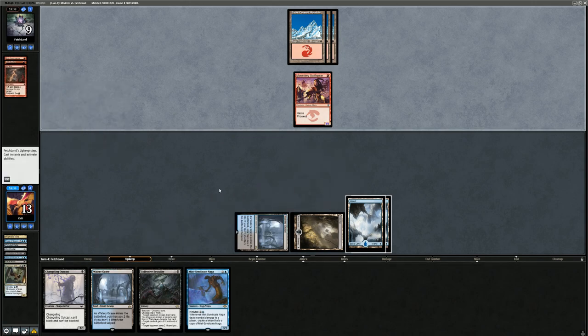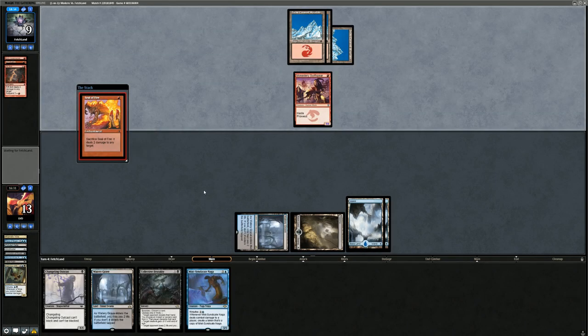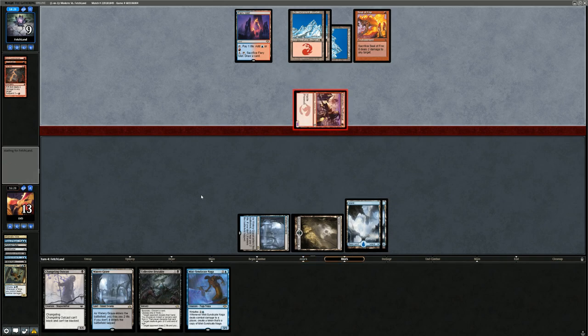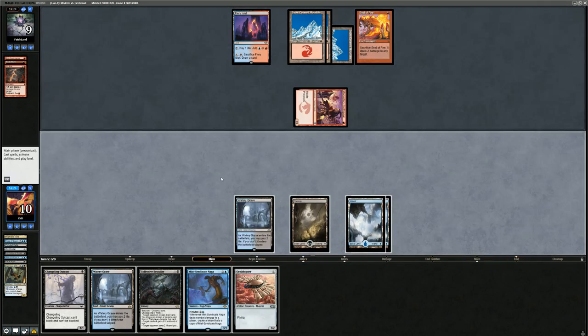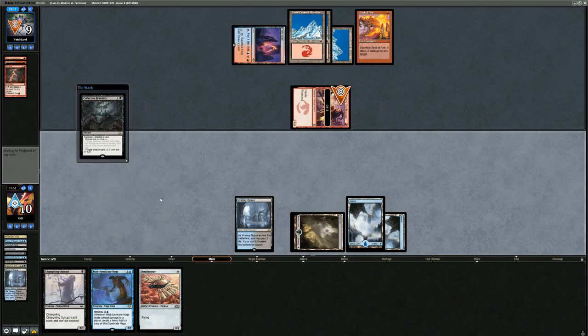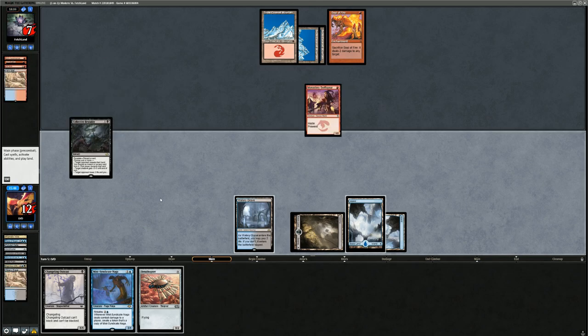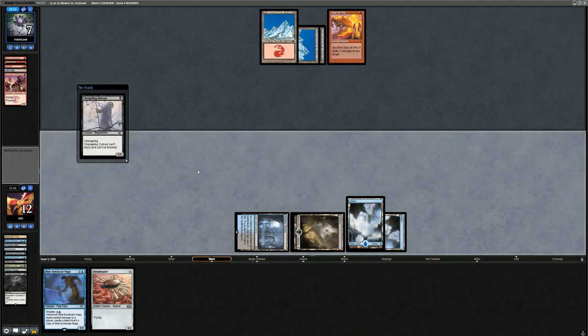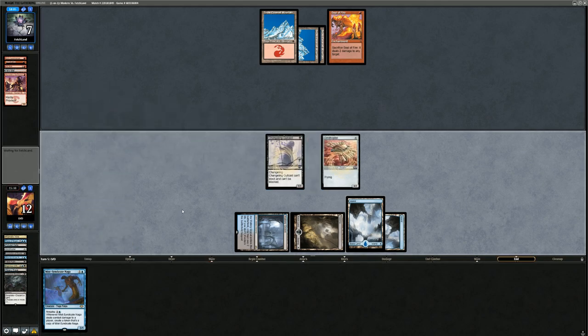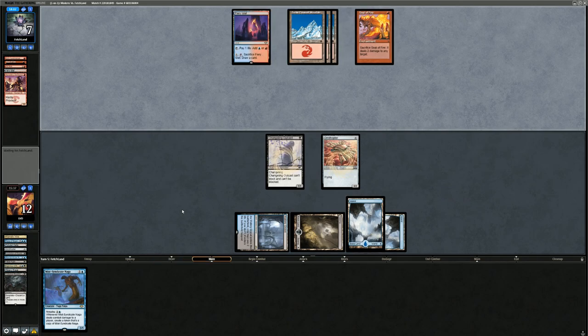Say go. Rift Bolt can take out our Infiltrator, but now we can rebuild with our Mist-Syndicate Naga. Collective Brutality can take out Skullcrack and gain a bit of life. Just another Seal of Fire — actually quite good against our Ninjutsu strategy since we can't take it with discard before committing to an attack. But our opponent is empty-handed. We brutality, killing the Skullcrack and gaining two life. They crack the Islet to dig for a one-mana burn spell — they did not find one. The downside of that play is we could potentially discard-spell away whatever they draw next.